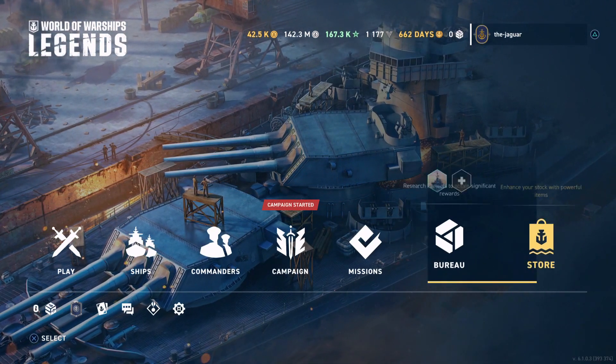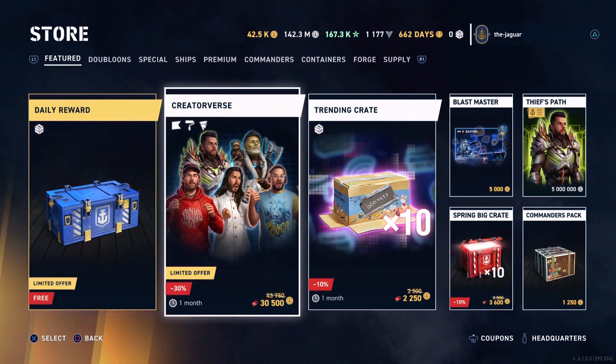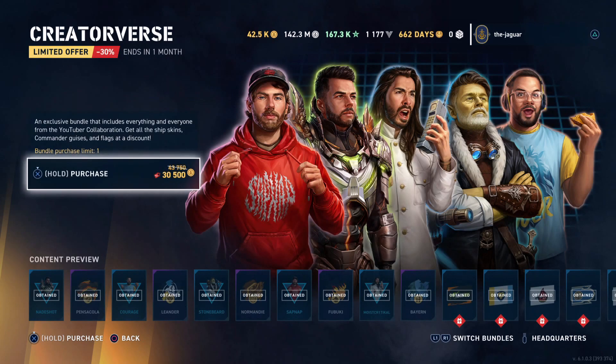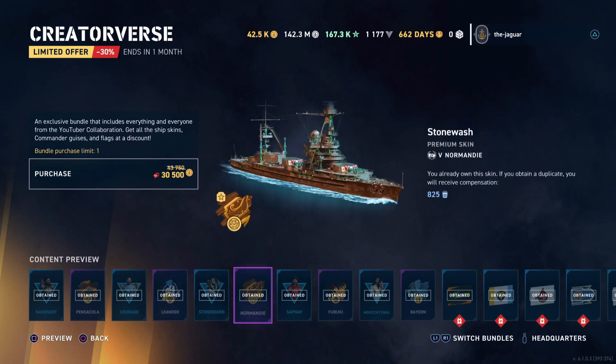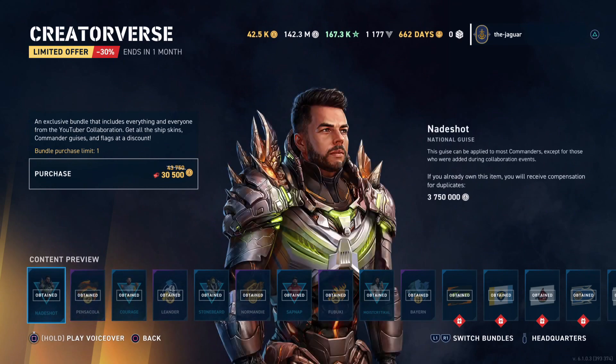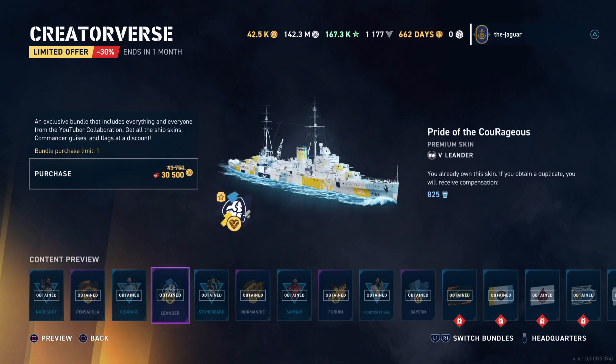The next thing we're going to check out is the store. Here is a CreatorVerse package. If you want to get these guises and other assorted content, it is $120. 10,000 doubloons is $40, so this is 30,000 doubloons. You get all the guises and the premium skins for the different ships.